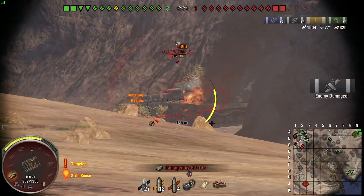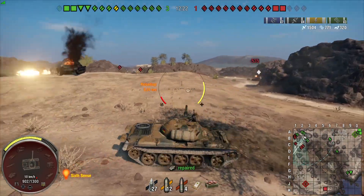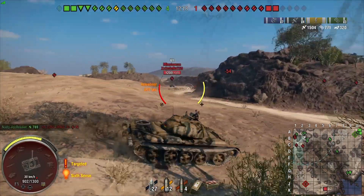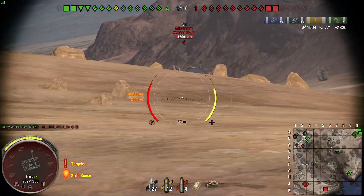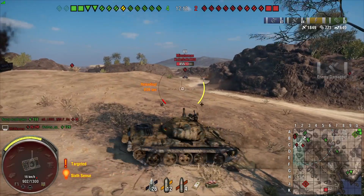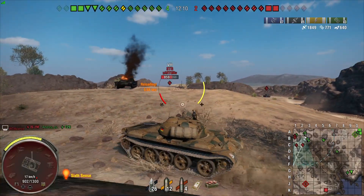Now let's look at a tank that doesn't have a lot of gun depression — this is the Type 59. As you can see, it's the same principle, but instead of peeking that ridge trying to get the gun to point down, I'm using the little dip on the side of this hill. I sat in there nicely and we bounce the round off our turret.